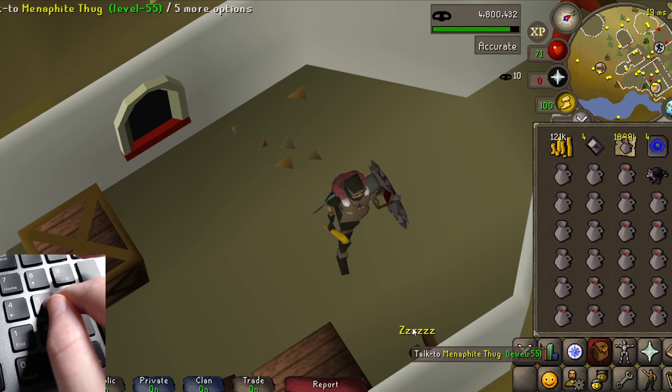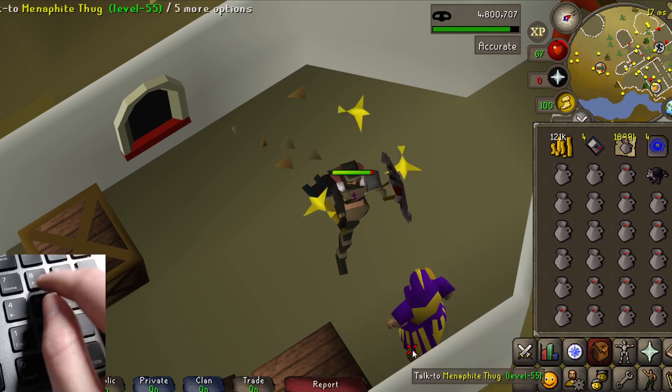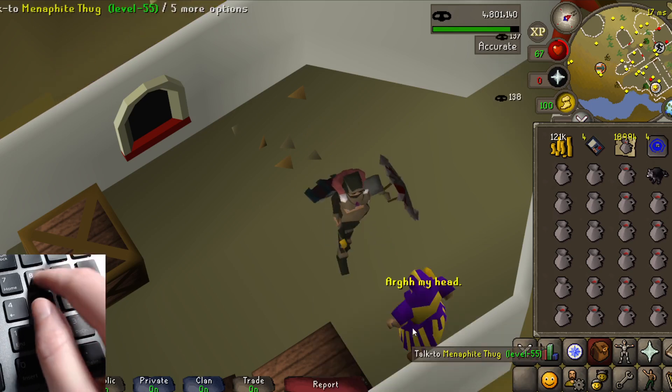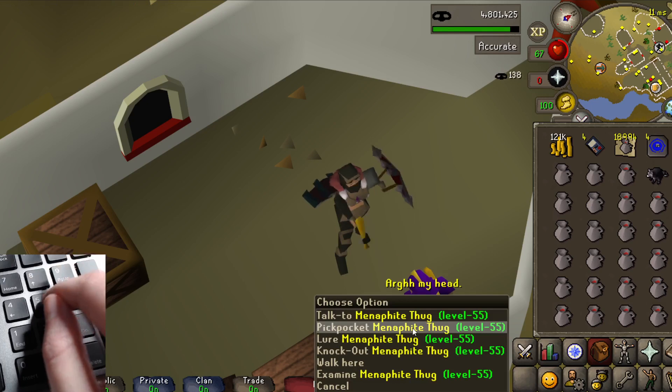I'm a bit laggy so I can't do that consistently. Sometimes the thug will say he'll kill you — all you have to do is pickpocket really quick and then knock him out straight away. Sometimes it doesn't work and all you have to do is talk to him as soon as he gives you a hit splat.